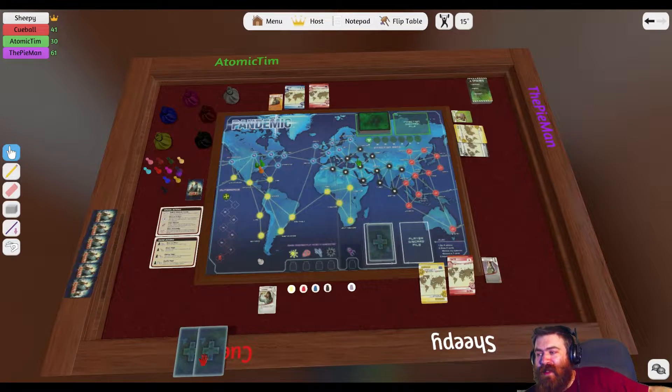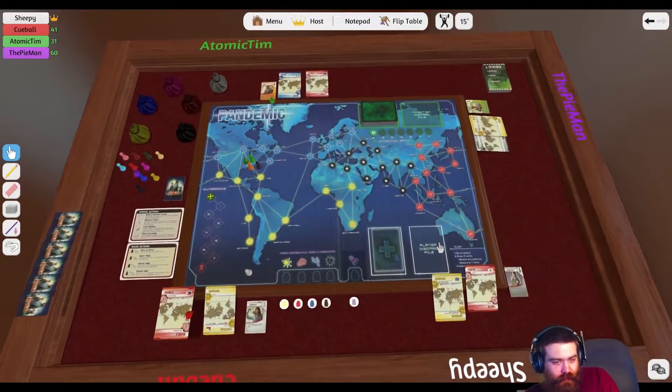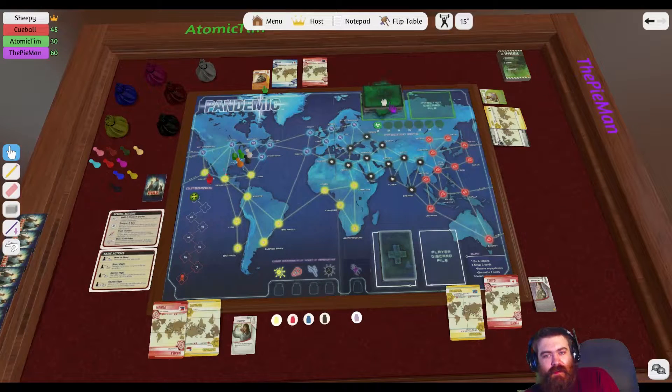Hey guys, and welcome to Pandemic. All cubes of one colour when doing treat disease automatically remove cubes of cured diseases from the city you are and prevent them from being placed there. So we all start in Atlanta, because it's CDC.